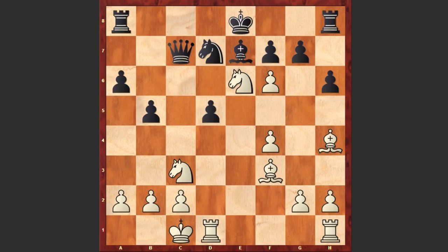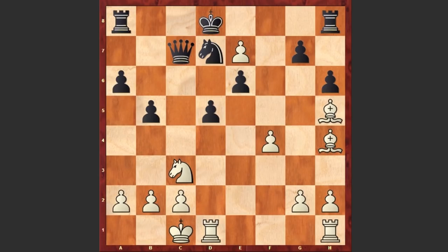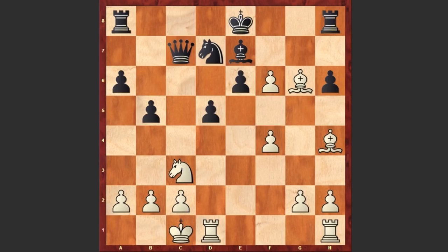What are you doing, Mikhail Tal? fxe6, Bh5 check. If Kd8 then fxe7 check, and white will promote the pawn to a queen, also winning the rook. That's why after Bh5 check we see g6, opening up the g7 square for the king to escape. Bxg6 check.